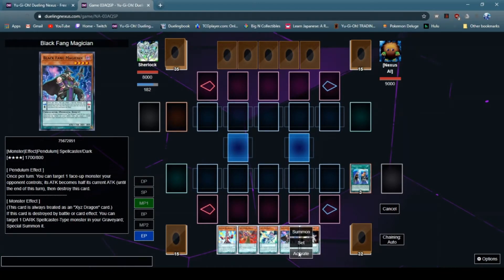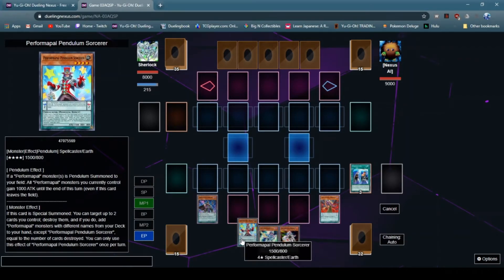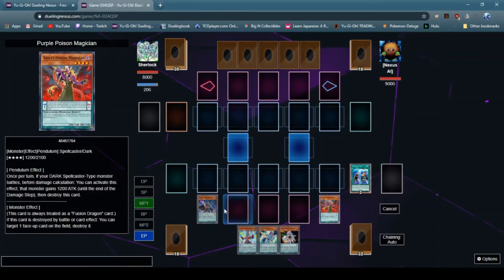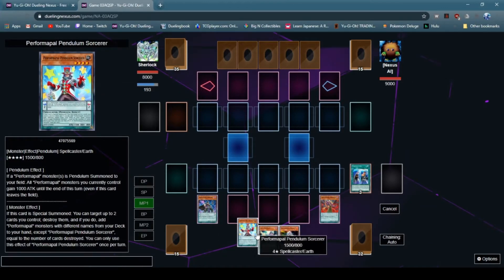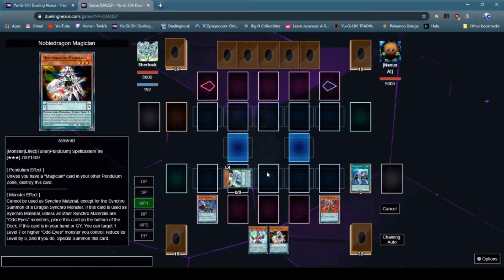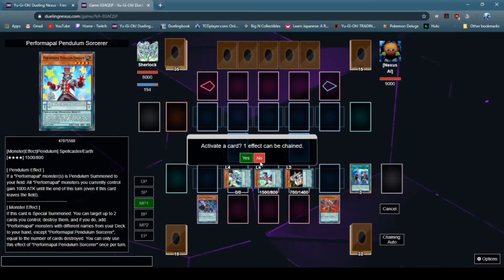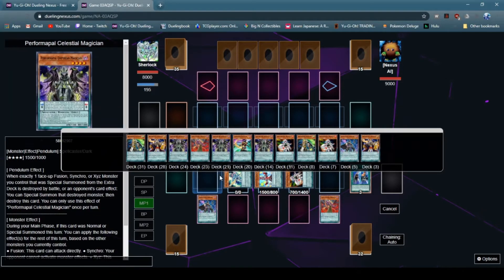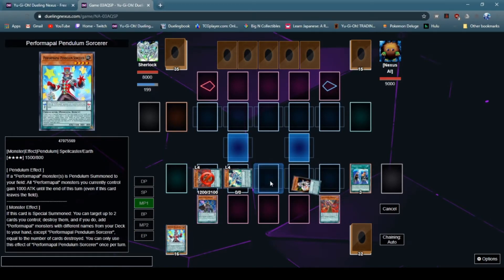So next off, we're going to want to set the Pendulum Scale with Black Fang and Purple Poison. And then as you can see, we've got PerformaPal Pendulum Sorcerer, Harmonizing Magician, and Noble Dragon Magician. Because you have both of your scales set up, this basically allows you to have a Clearwing Dragon, Dark Rebellion Dragon, and OddEyes in the graveyard. So as you can see, we Pendulum Summoned all of them. We're not going to chain this effect — this effect would allow us to add a PerformaPal card from our deck to our hand, but that isn't really needed right now. So we're going to special summon Purple Poison with the effect of Harmonizing.